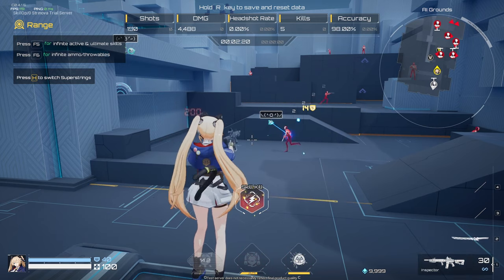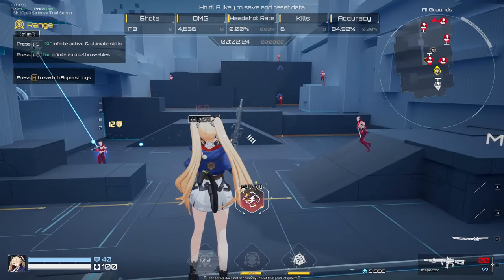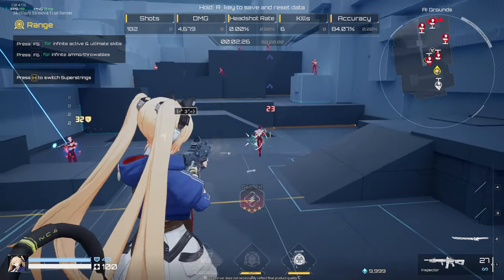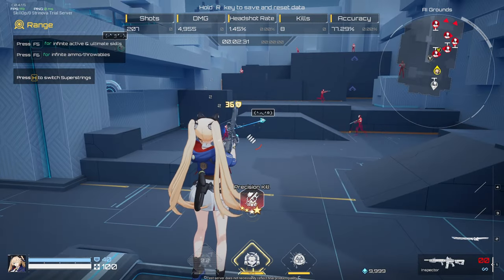Her passive ability, Kitty Tracer, unveils the whereabouts of enemies who inflict weapon damage upon her. This grants her the strategic advantage of either engaging in combat or making an informed choice regarding retreat.